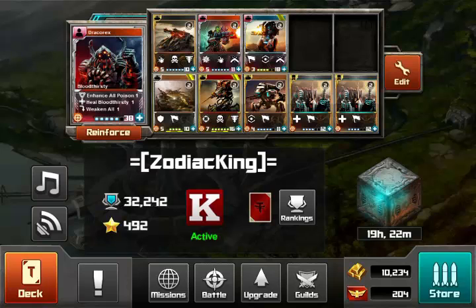Hello everyone, welcome to Tyrant Unleashed episode number 17. I'm your host Zodiac King, and in this episode we'll be doing a 100 basic pack opening. I'm also going to go ahead and open two epic packs. Not really shooting for anything in particular — I just figured let's spend a couple bucks and see where we go with it. Let's go ahead and get started with the basic pack opening.